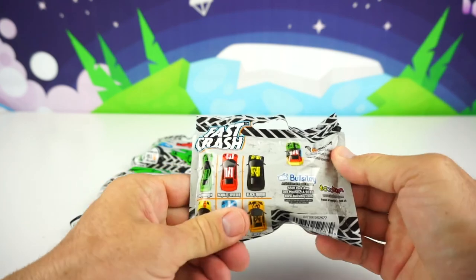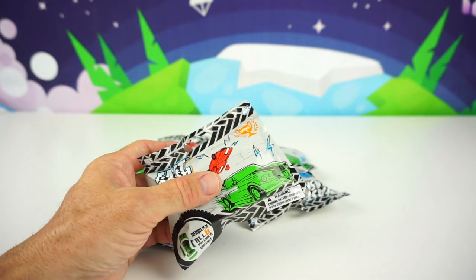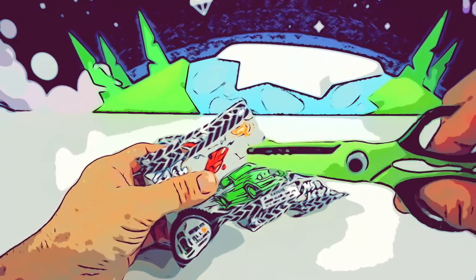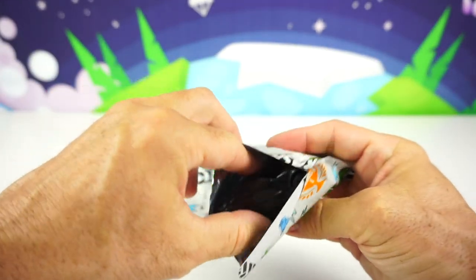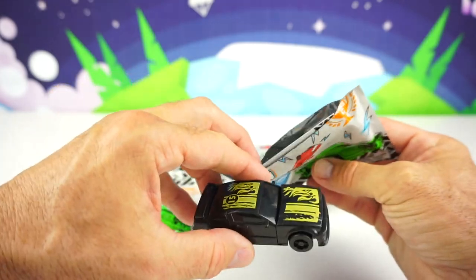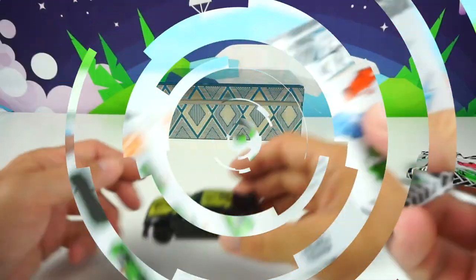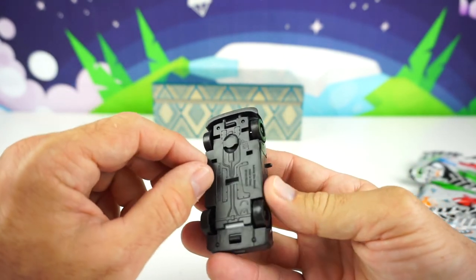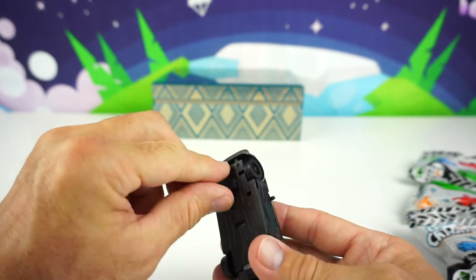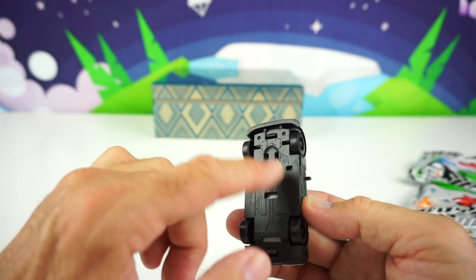So let's open up our first blind bag. We have a tear strip so I don't need my alligator scissors today. Alright, here we go. Our first one — it looks like Black Mamba! So here's the collector's guide right here. Whoa, look at that, it's like a little race track. Okay, so Black Mamba number 15. This is how these cars work, guys: on the bottom you're going to see a little black piece of plastic that you're going to pull out, just like that. Hold on to this piece — that releases all the pieces on the car to smash.